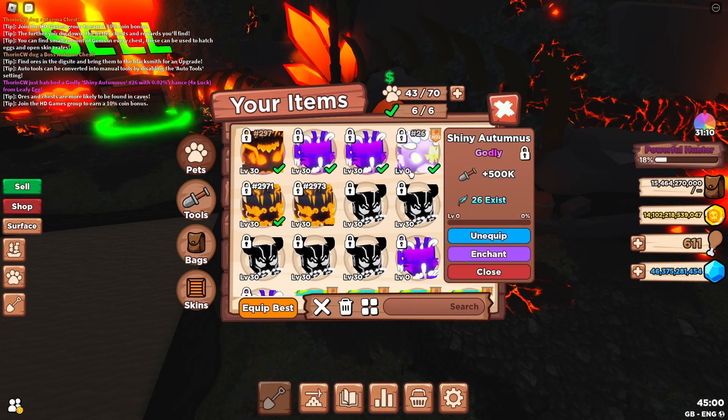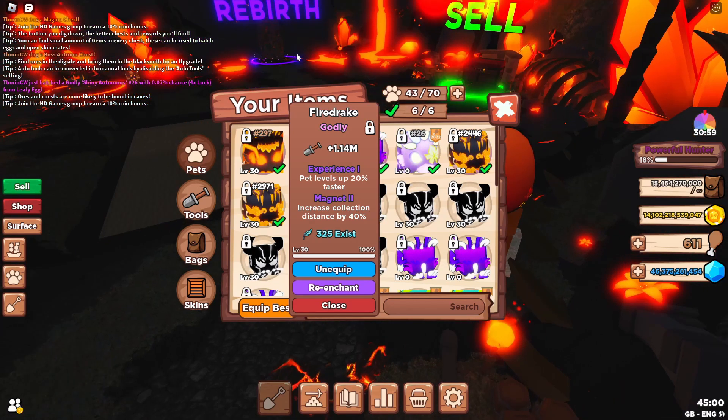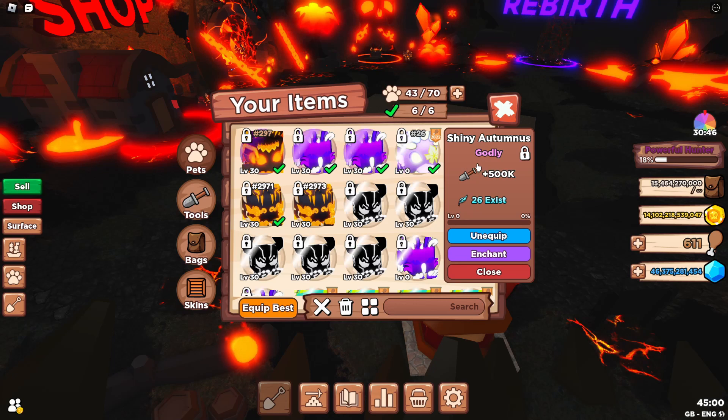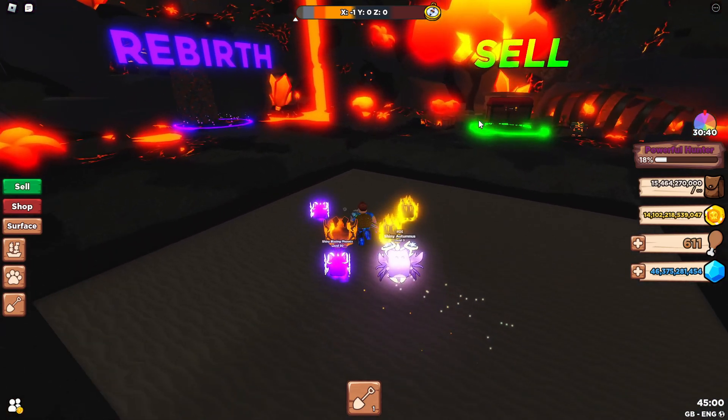I was really lucky getting this godly pet - I didn't expect to get any of the godlies from these two eggs but I managed to get the shiny one. That pet is at 500k dig strength at level zero. When you get to level 30 the stats improve significantly - the Godly Fire Drake from the best pet in volcano world gives 1.14 million stats at level 30. So hopefully when I get this one leveled up it's going to give me a lot more.